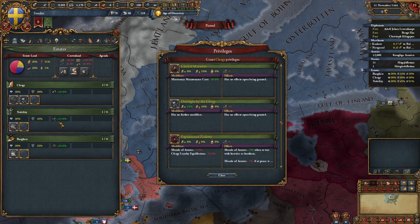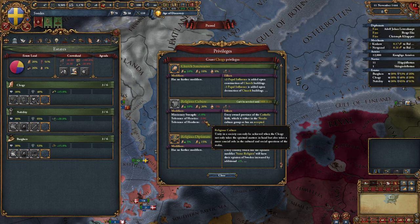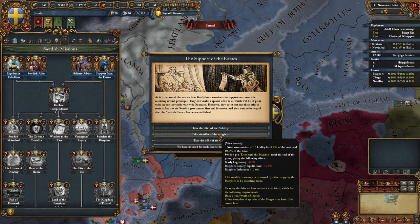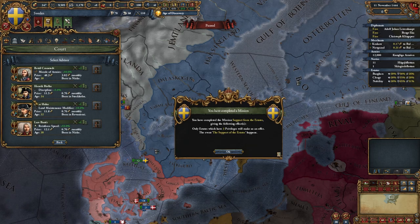Seize land, grant money privileges, loyalty privileges, advisor cost privileges, religious diplomats, and take burger loans. Now finish this mission. Take the offer of the nobility. Hire a discipline advisor.